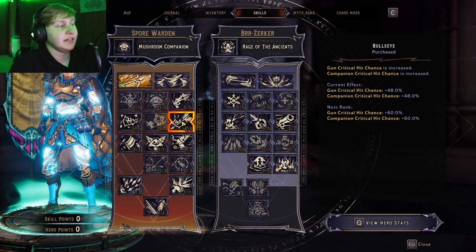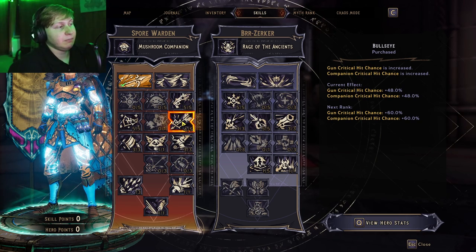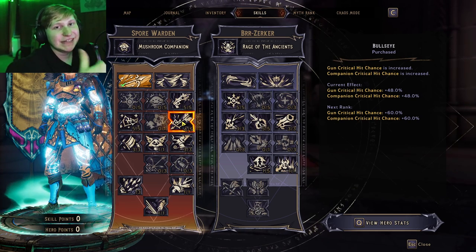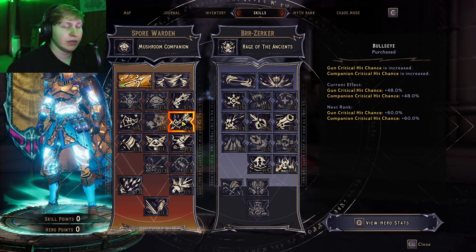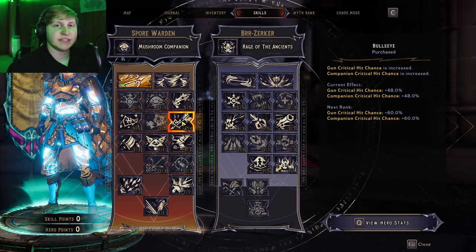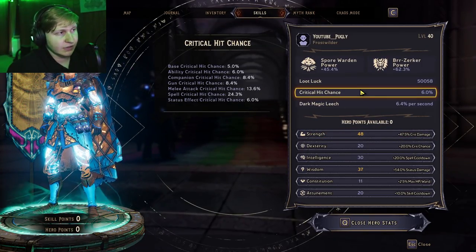This is the same situation why people don't use Bullseye as a main point in this Spore Warden skill tree. Most of the time whenever I do a build, I explain that this is filler, and I didn't fully explain why back in chaos level 20. But just to reiterate what I've said maybe like 10 times with my chaos level 20 builds — this crit chance is also multiplicative. So this 48% chance is really only going to give us 2.3% more crit chance, which means we're going to see a base crit multiplier of 7.3%, which isn't really that great.